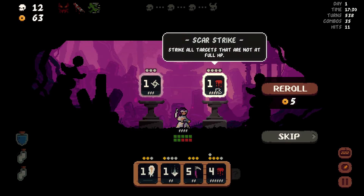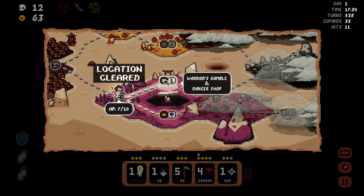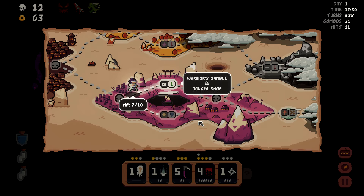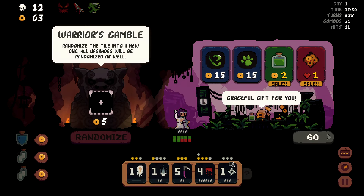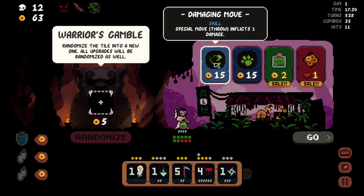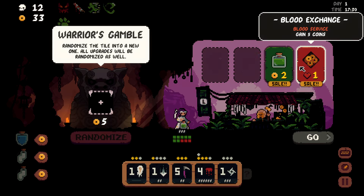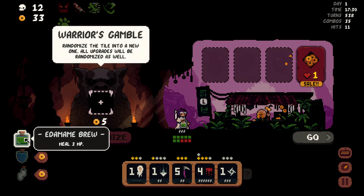It's another Scar Strike — we don't need it. We need this shuriken in order to deal quick damage to somebody. Give me the warrior's gamble. I don't 100% know what this is — randomize the tile into a new one, and all upgrades will be randomized. I kind of hate that. Special move throw inflicts damage, minus one cooldown for it. I'm gonna sell one of these, buy one of these — we're now max health. Do I really want to warrior's gamble? Yeah, of course I do. Let's randomize that.